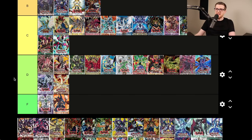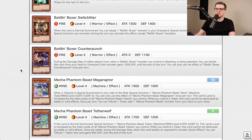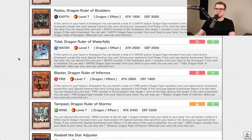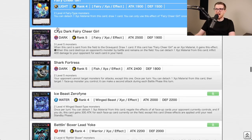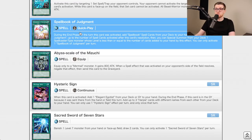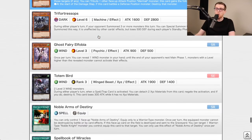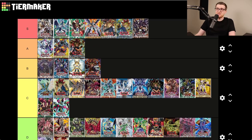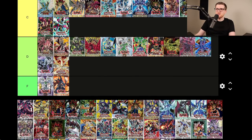Lord of the Tachyon Galaxy — the Dragon Ruler special! Battlin' Boxers saw fringe play, some Mecha Phantom Beast and Fire Fist. Then we get the Dragon Rulers in full power form — all of them, before getting banned — Gauntlet Launcher, Galaxy-Eyes Tachyon Dragon, Shark Fortress, Zero Finna, Dracosar, King of the Feral Imps, Spellbook of Judgment, Sacred Sword of Seven Stars. The Dragon Rulers dominated everything and were enough to sell the set by themselves. S tier.